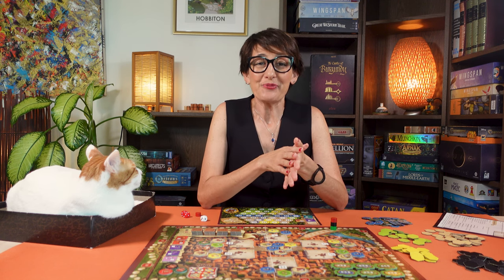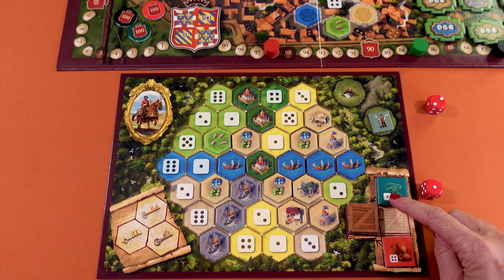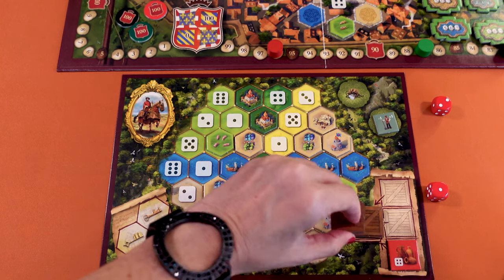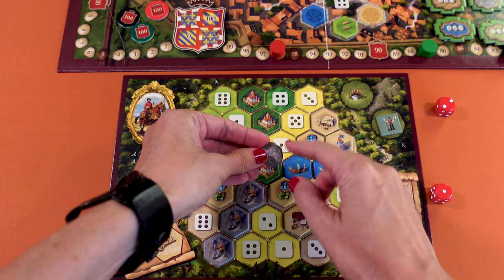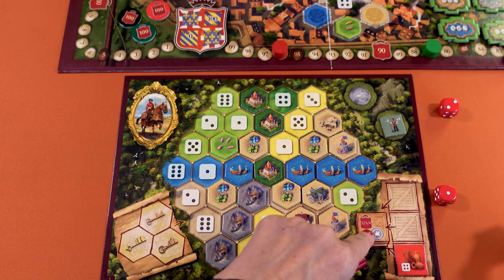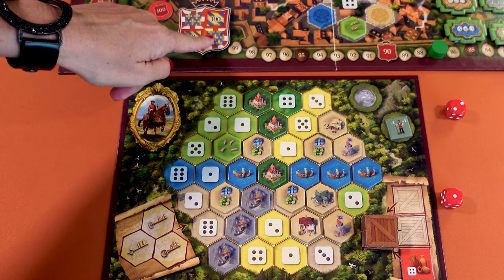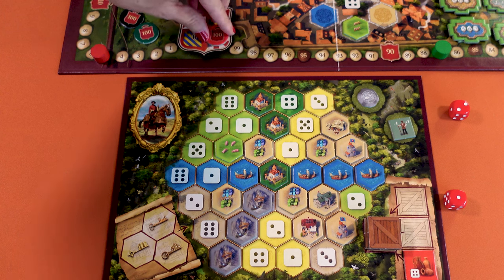Another action is to use one die to sell trade goods. Your die result must match one of the stacks of goods you have face up on your player board. You must sell all of the goods in that stack in one action — place all goods of that colour face down on the sold space here. You collect one silver coin no matter how many tiles you've just sold. You also score two, three or four points per goods sold depending on the number of players. So in a three-player game selling three goods I'll score nine points.